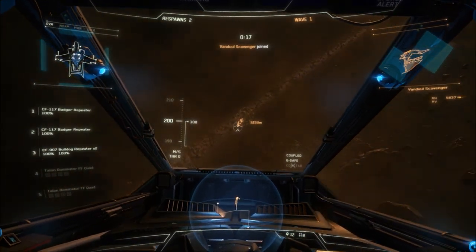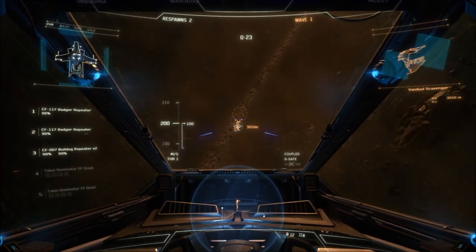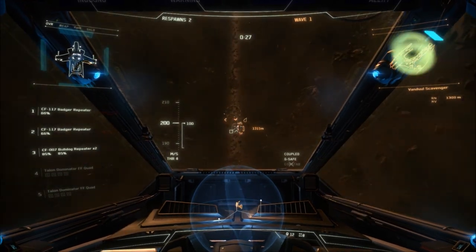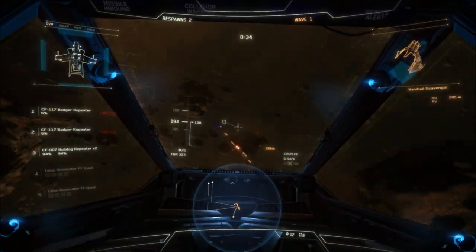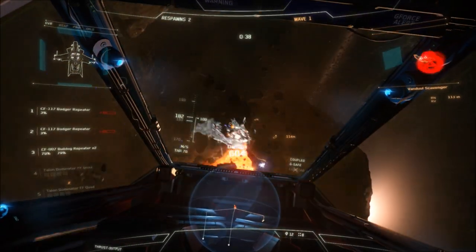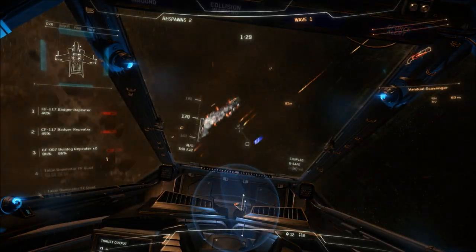I went ahead and re-equipped it. I have a bunch of weapons that I bought for my little size 1 weapon test, but I also picked up a couple size 2s and decided to drop a couple of those on the Hornet. On the top ball turret I'm running the 007 Bulldog repeaters that come standard with it, but on the wings I replaced the Gatling guns with CF-117 Bulldog repeaters — the size 2 repeaters. Then I went ahead and put my OmniSky 3s on the nose.